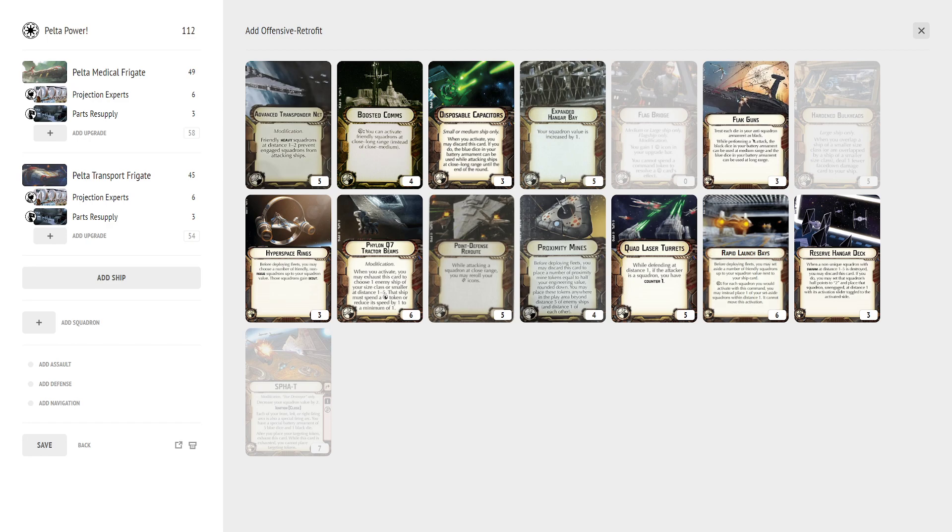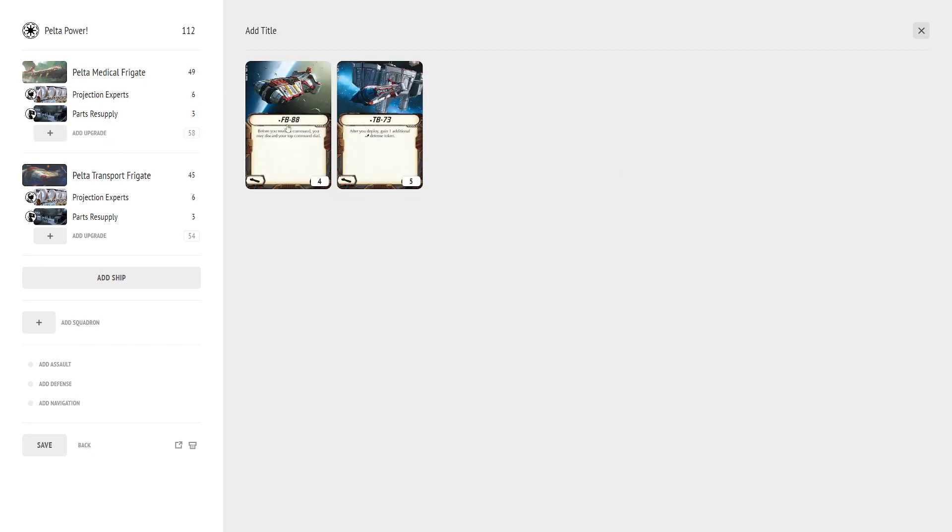Other popular offensive retrofit options: Proximity Mines — if you have the points and don't know what to spend on, two mines can be fun and niche. Reserve Hangar Decks if you're using V-19 Torrents. Hyperspace Rings if you want to set ARCs toward the middle of the playing field, allowing you to stall on your deployment. Any of those can be used on a Medical Pelta if you have a plan for them.